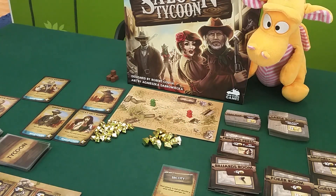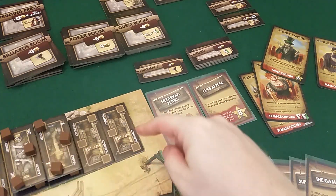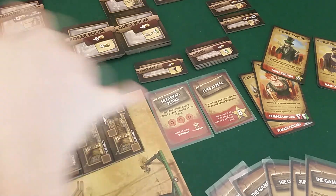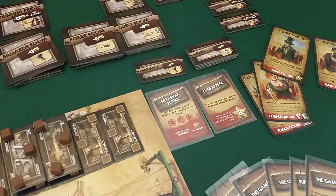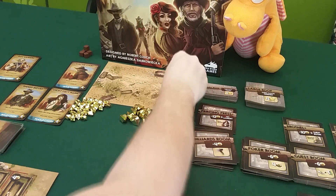Now we look at completed missions and claims. Draco completed the one for buildings on all along one side — that's eight points, bringing us both to 60. He also has four outlaws, getting four points each — 16 points. So Draco finishes at 76. That's his end score, quite good. Let's see if I can beat that.